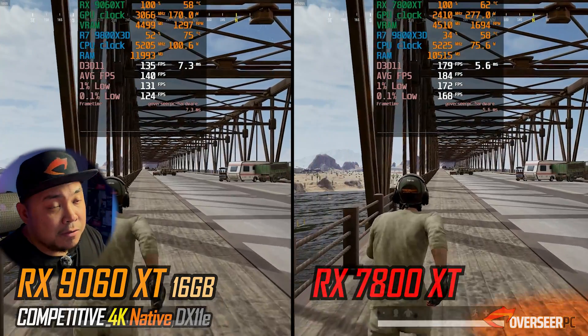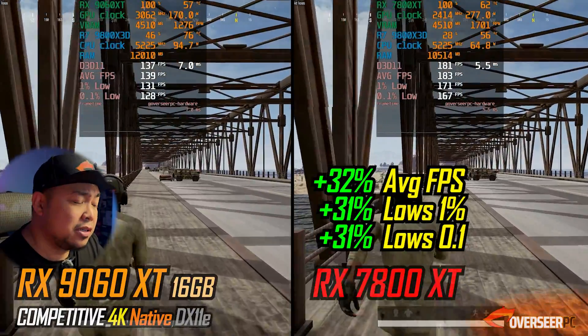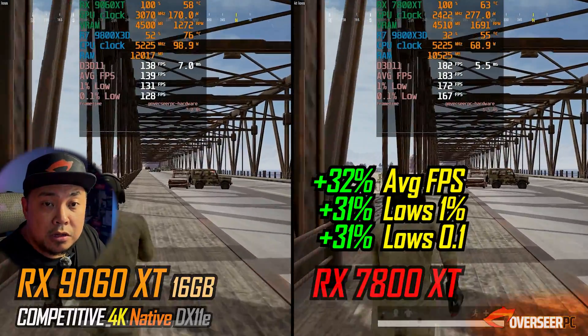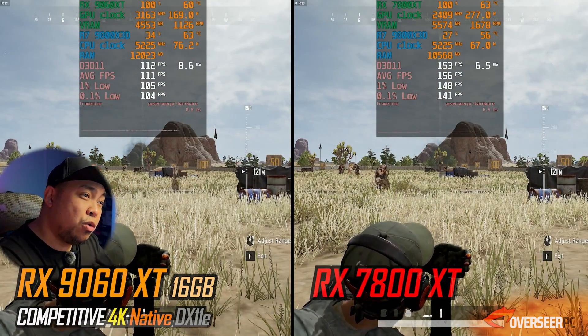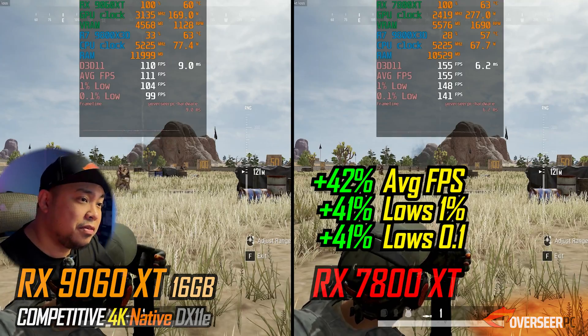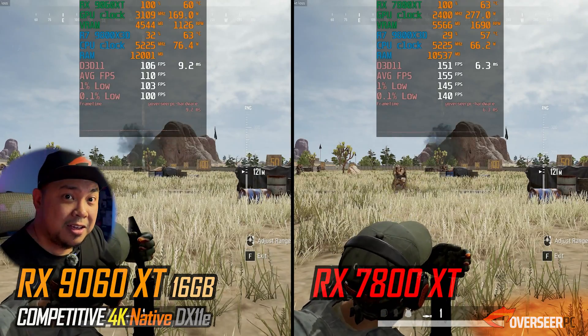PUBG is the only competitive game in our 4K list. You need situational awareness, and despite using 4K we're still getting decent fps — 180 fps on the RX 7800 XT and about 140 on the 9060 XT on the running benchmark, which is about 30% difference. On the heavy action benchmark, it's about 40% better — 150 against 109 fps — so 4K is actually viable with the 7800 XT.